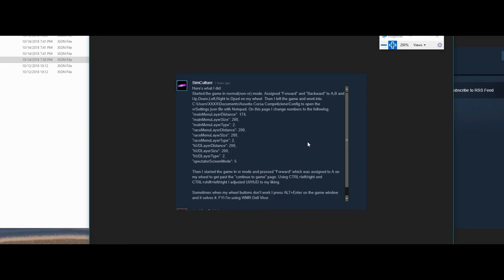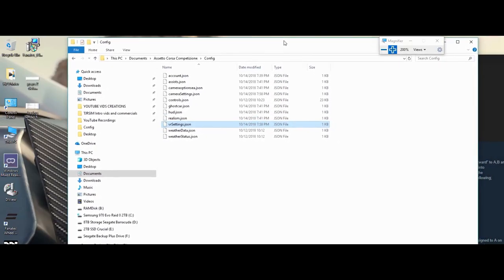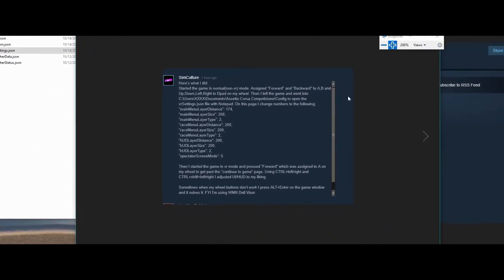Going back — this guy took the time to set up the distances. Do a screen capture or look at the ACC forums at SimCulture and you'll see his post. These settings actually totally worked. They centered up the menu system in the VR headset so you could actually change your options on the fly while in VR and see the results. ACC did a good job — you can access VR settings in VR and have an FPS counter in VR, although the counter is so small I literally can't see it.